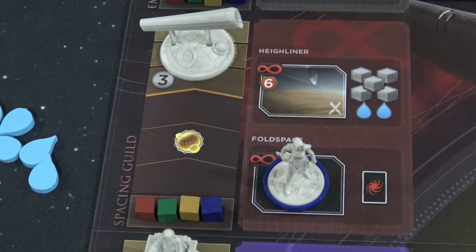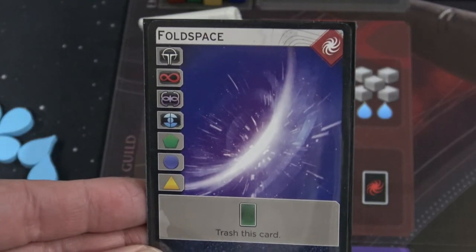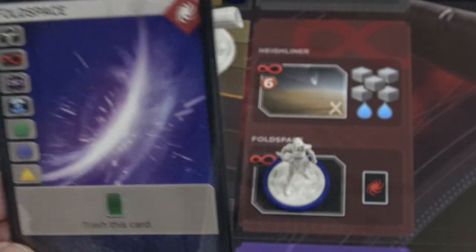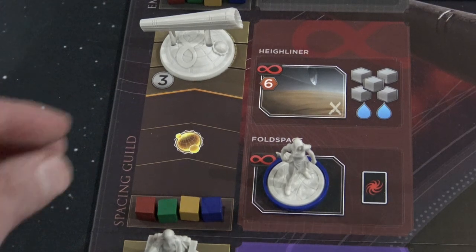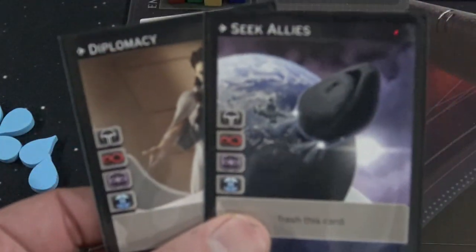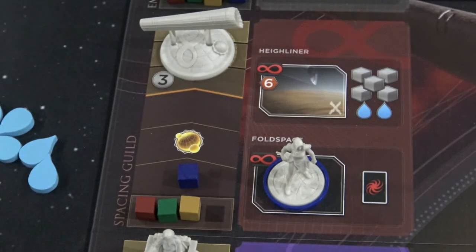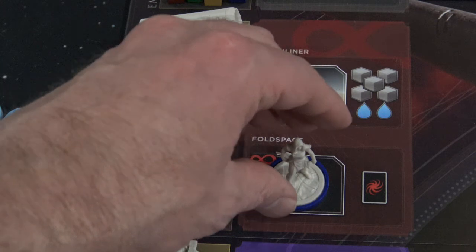Fold Space is literally the most versatile card in the game for placing agents — you draw a card but you can go anywhere on the game board, so that's important. This then cycles through into your draw deck. Your faction marker is going to go up one location. Kind of on your first turn you may or may not have a Diplomacy or Seek Allies card, but you want to use these early on so you can get up to two influence on the spacing guild tracker.